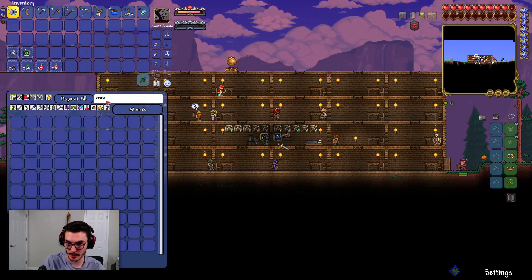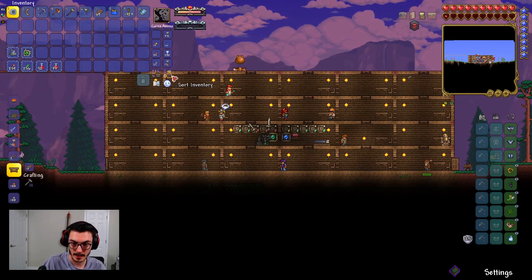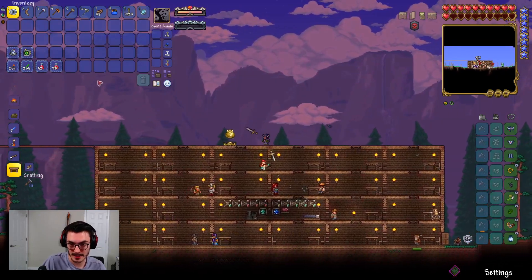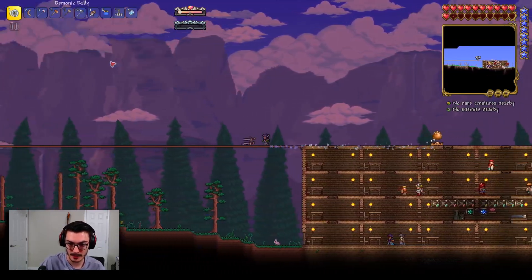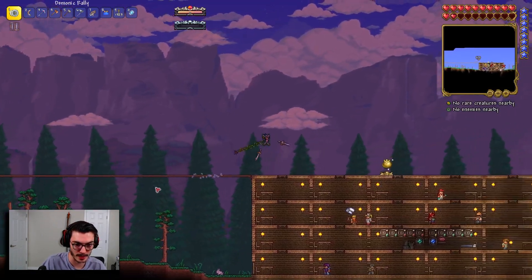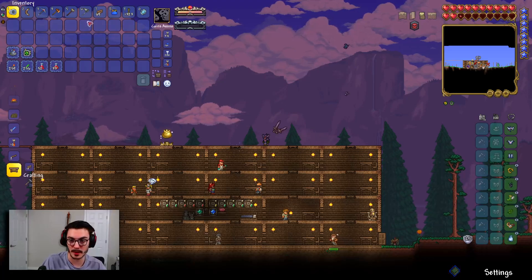Let me deposit everything and quick-stack the gold. I think this arena is actually good enough for the Eye of Cthulhu fight too. I just need to make sure I don't cross too far to either side. Actually, let me quickly extend the arena a little bit more.